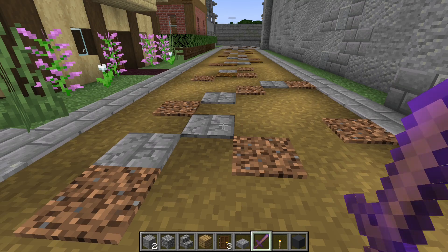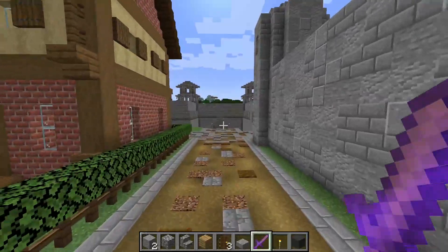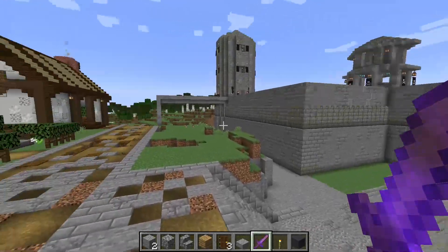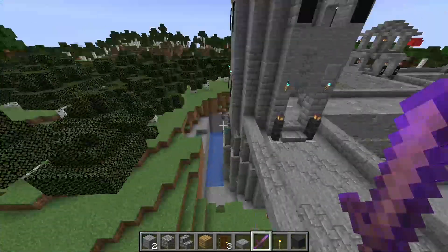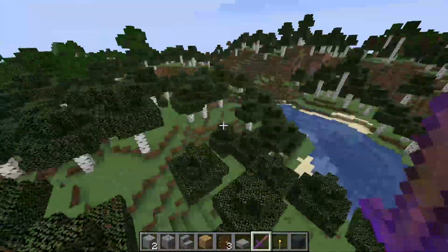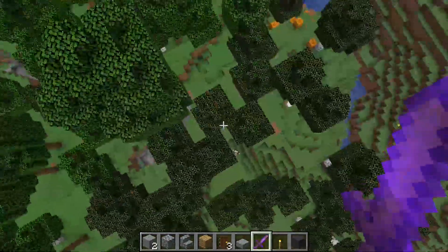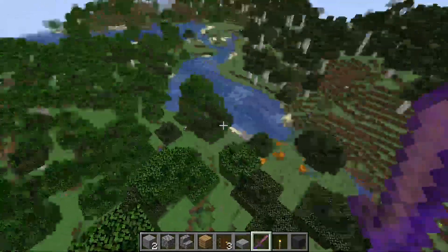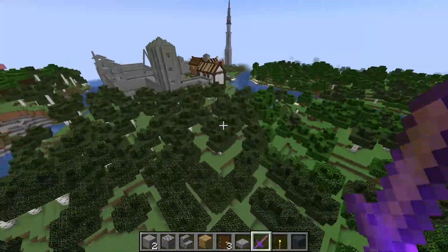Hello ladies and gentlemen, welcome back to Minecraft. So last time I left off, I showed you a few things I've added. There's going to be a change — this wall isn't going to go this way, it's going to go this way and then up here, and here's going to be another tower. It's going to follow more or less this island, this tract of land, up to that river, ocean, lake — not quite sure.